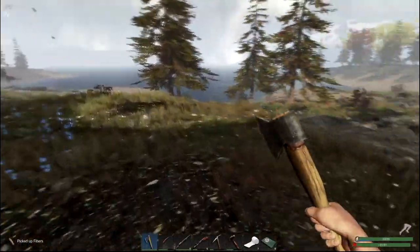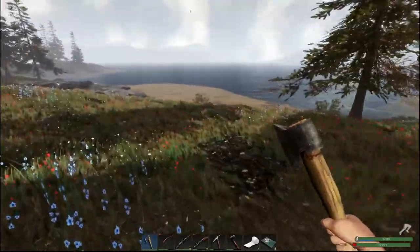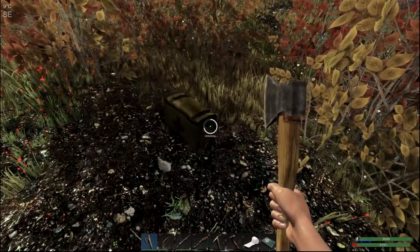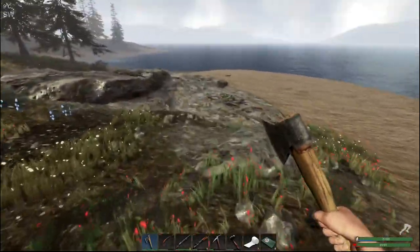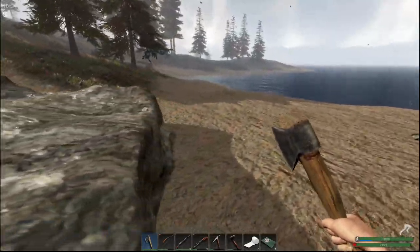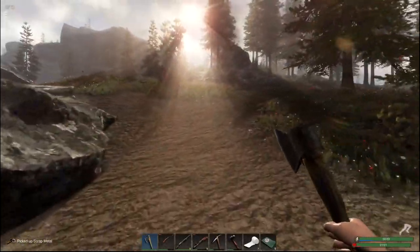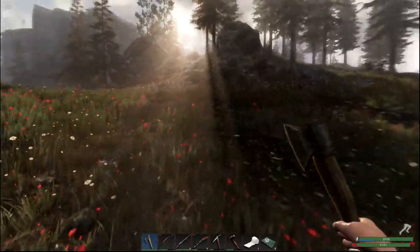There's a wolf — I'm going to get away from that. There's scrap on the beach too. We're still going to go get the kitty because I need the sinew. I need a lot of sinew if I start upgrading my weapons.